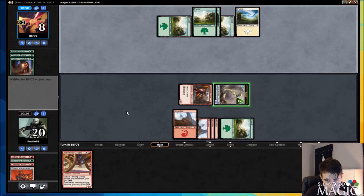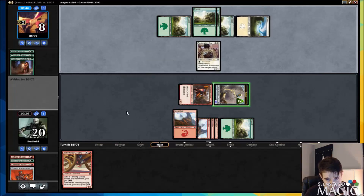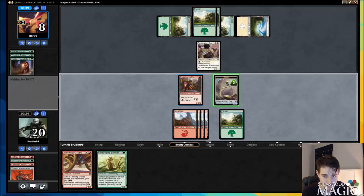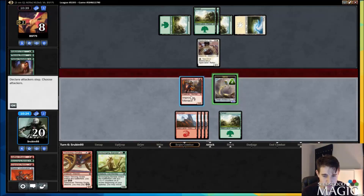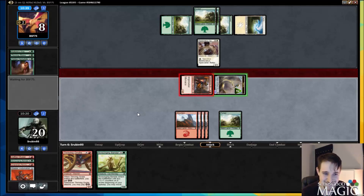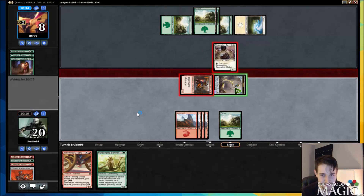Pima Outrider is the worst-case scenario here. Revoke Privileges isn't that bad, obviously. Wow, another Scrounging Bandar too, so we get to play two spells again this turn. Yeah, this is going well. Again, this whole thing of playing games and matches against different people is so weird. I imagine he has a spell here.